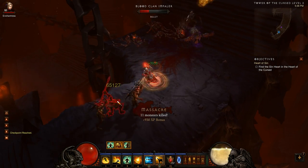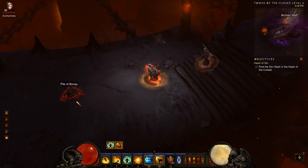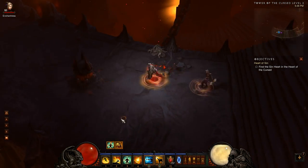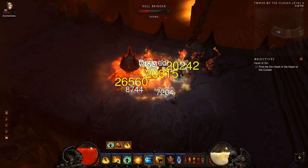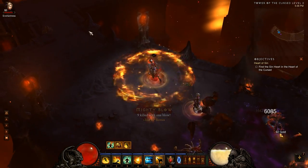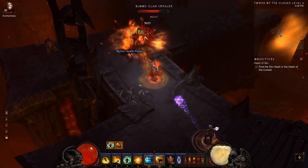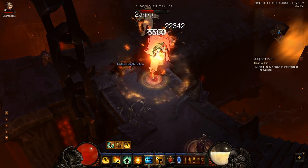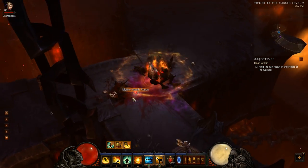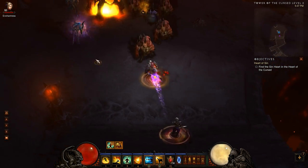Moving right along — just a bit left until Sedeya. On white packs like this I often don't activate Sweeping Wind; I just kill them since they die quickly anyway, and that way I have plenty of spirit. You can see I crit those guys for like 70k just with Deadly Reach, so 60 to 70k — pretty good damage considering it's free because it's a generator.